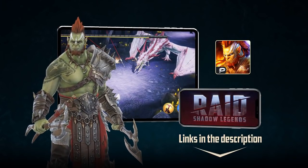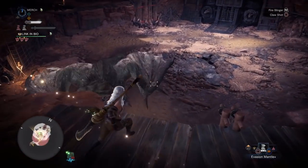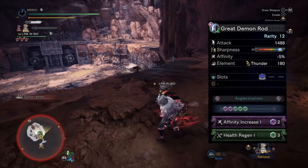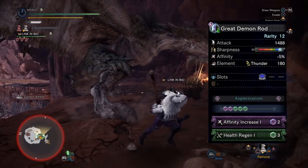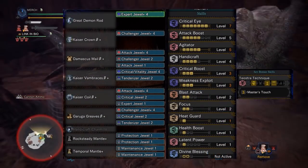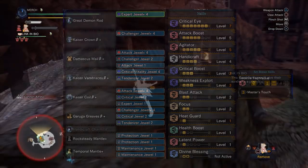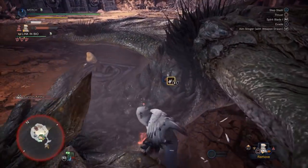Now let's get into the sets. I'll be doing one for each weapon, with timestamps in the description if you only care about a specific one. Starting with Greatsword: the Rajang Greatsword needs Handicraft to reach white sharpness, and with a Handicraft Charm 4 that's more than enough to maintain with Master's Touch. We're using Teostra helmet, gloves, and coil for Master's Touch, the Damascus chest for two levels of Focus, and Garuga Boots Beta.